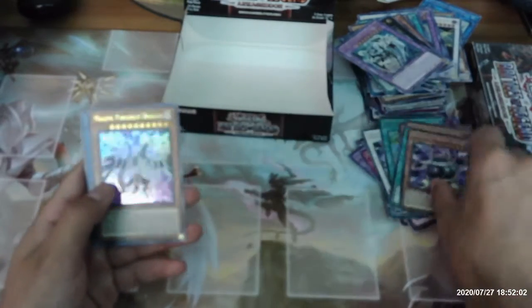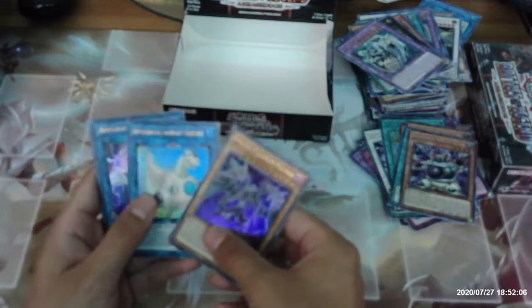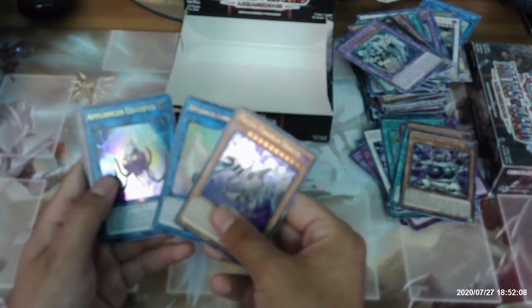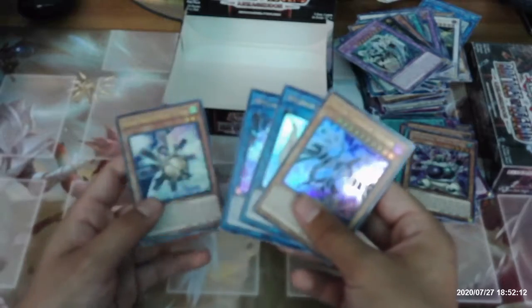Armored White Bear, Malefic Paradigm Dragon, Appliancer Laundry Dragon, Appliancer Celtopus, and Mecha Phantom Beast O-Lion to round off the second box.